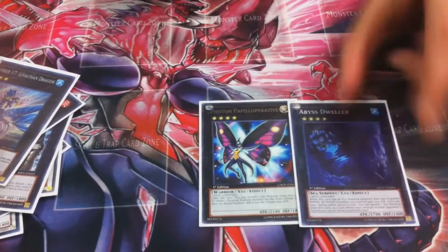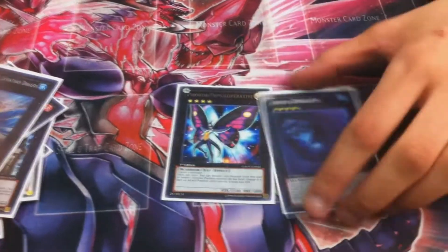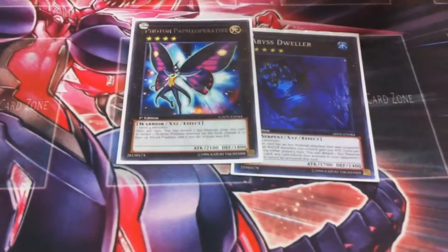My only level 4 XYZ is Papilloperative. It just won me the game — I OTKed him with Pappy in Top 8. I can get this out along with another level seven XYZ and it's amazing. It's just so much protection.